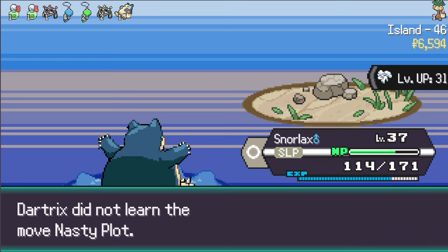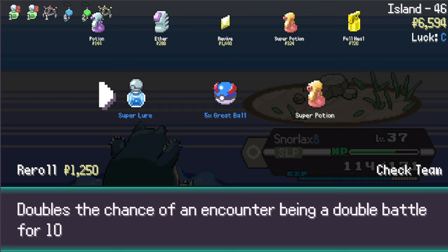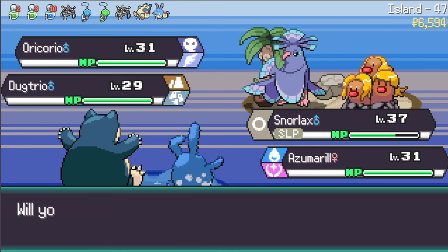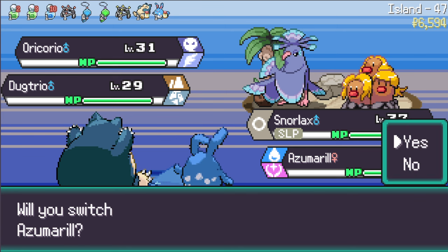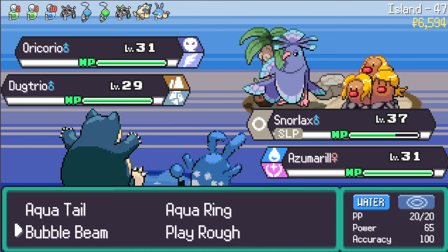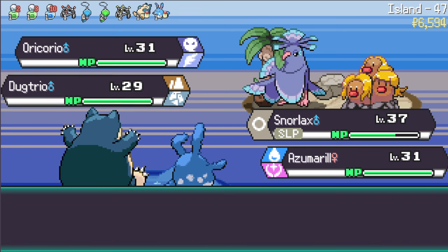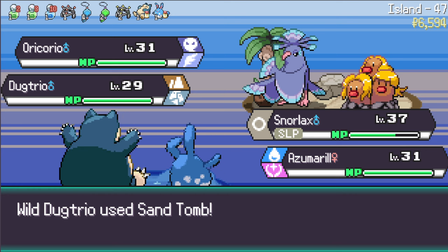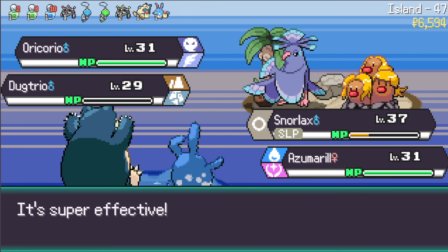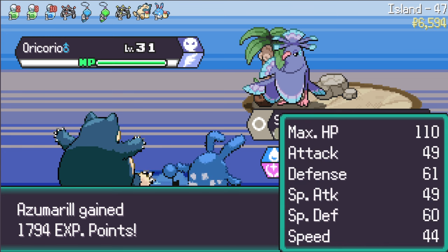Snorlax is asleep - that's fine, being asleep on Snorlax isn't the worst thing in the world. Ice Stone, Super Lure, Super Potion - let's go Super Lure! Oricorio - is that worthwhile? Let's keep Azumarill and Snorlax out here. We're gonna have to use Sleep Talk on the Dugtrio - it's not gonna target someone we want but that's okay. Let's try to catch the Oricorio - let's go Aqua Tail on the Dugtrio.